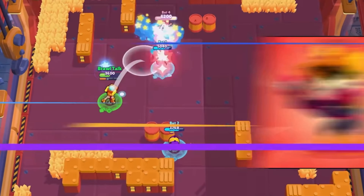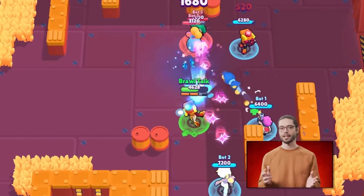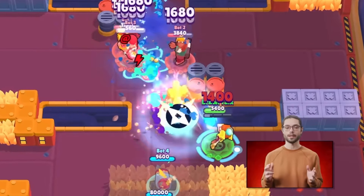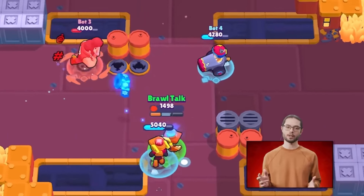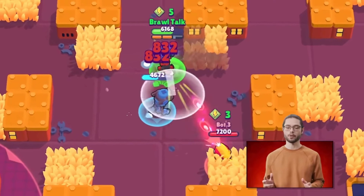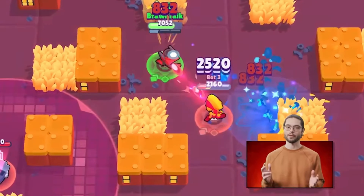Larry and Laurie are the law in Star Park and have the classic good bot, bad bot dynamic. Larry, the good bot, throws tickets that cause damage in an area and explode twice. Laurie then follows the closest target and shoots at them with a pacifier. They will have their early release one week before the Dragon Pit season starts in February.